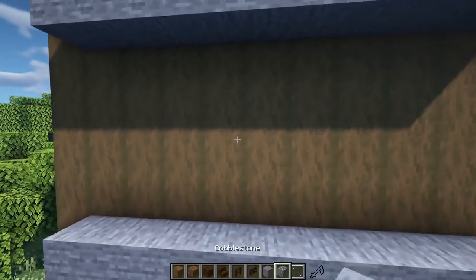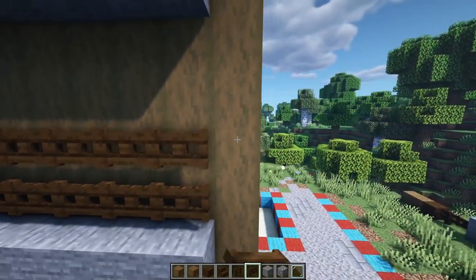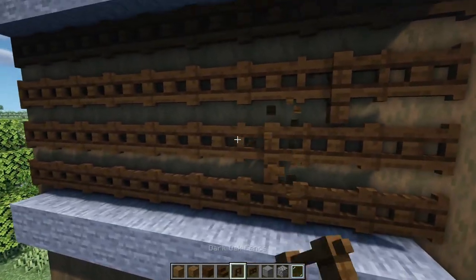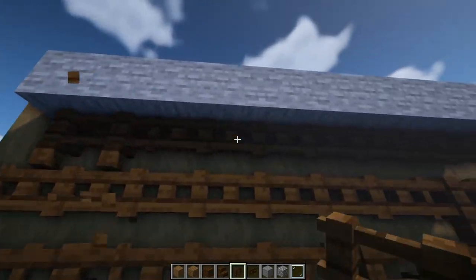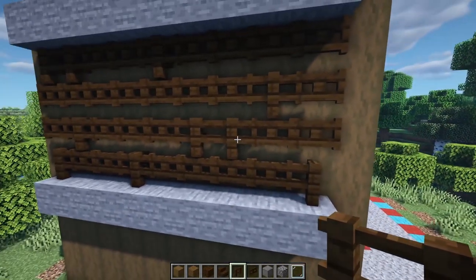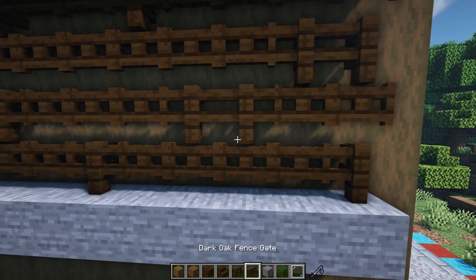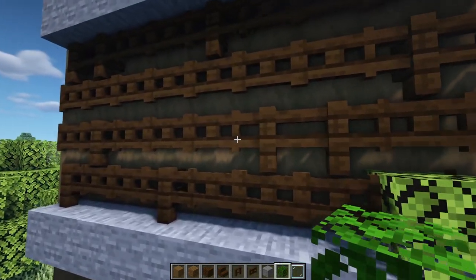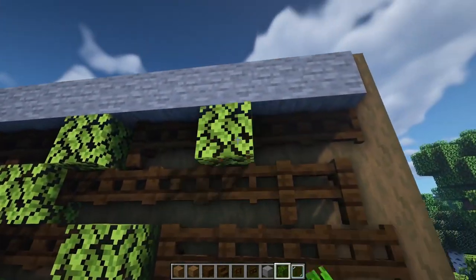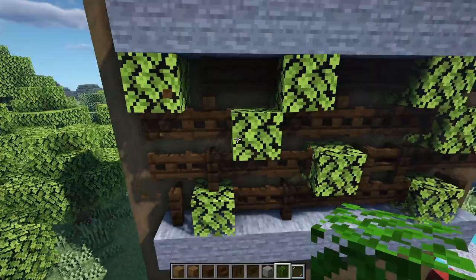Now we're going to detail the section between the stones. Put a bunch of dark oak fence gates here, then pepper in also some fences as well - just randomly scatter them to make it look cool, a little bit of an art piece. It breaks up that whole wall and looks really awesome. We can also add some bush - I'll go with regular oak leaf and just break in a few, scattering around just to give it a little bit of detail. You don't have to do this but it just adds a little bit more right there.